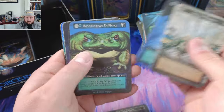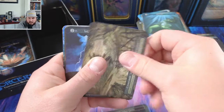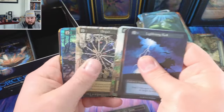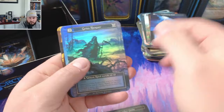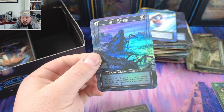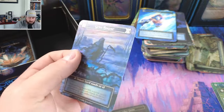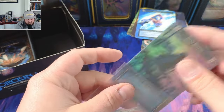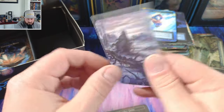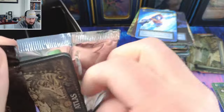What do we got? Crossroads again — second Crossroads. That must be an omen in itself. Grim Reaper foil — boom! Coming in, that's a heck of a pull. This guy is hard to find in foil — real hard to find in foil. That is an awesome, awesome pull.